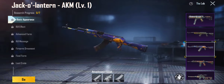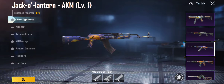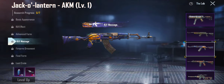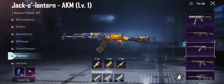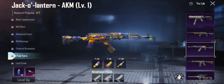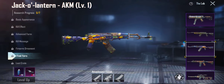Coming to the Jack-o-lantern AKM — this appearance is enough for me. We got the kill effect — that's one of my favorite kill effects, probably my favorite. It's like a galaxy vibe. Then we got advanced form — I'd actually rather have basic appearance than advanced. Advanced just looks real dark. You got kill message, fire on the ornament, final form with the animations — looking pretty cool. Then you've got the loot crate. I'd probably give this a 7 out of 10.